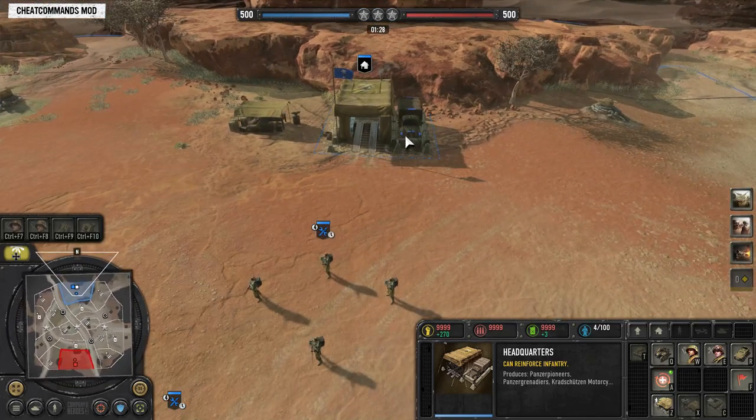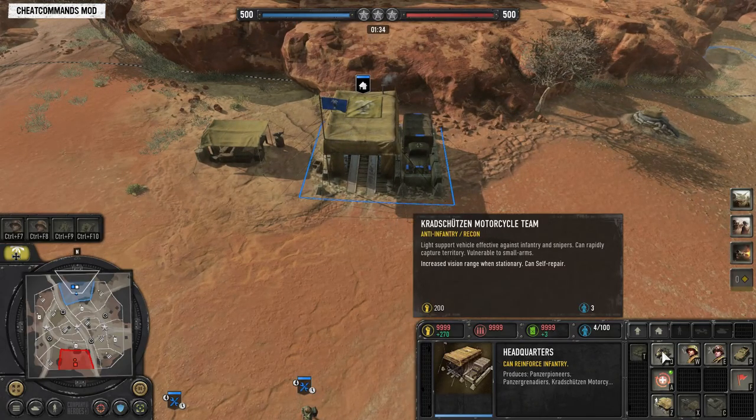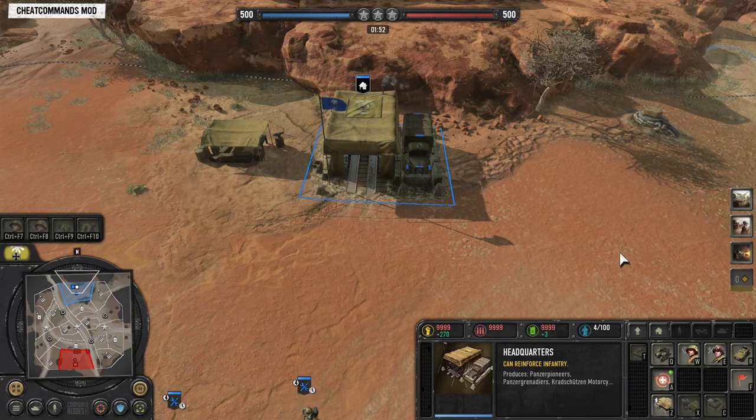First off you've got two buildings when you start: the HQ and the armory. Starting with the HQ, you can build four units out of that — the Cradbike, which is the motorcycle team, the Panzer Grenadiers, Panzer Pioneers, and the 250 light carrier. Your Panzer Grenadiers are your mainline infantry, your Panzer Pioneers are your engineers which are pretty tough, and the 250 carrier comes with an MG on it as well.